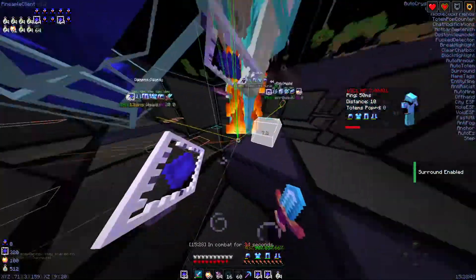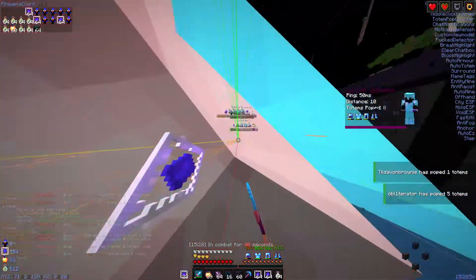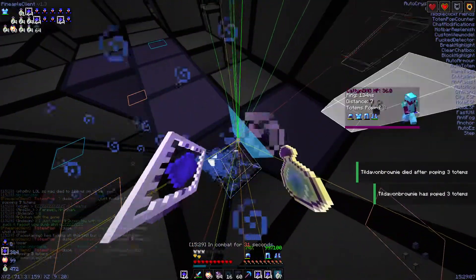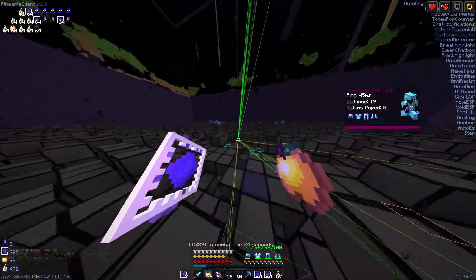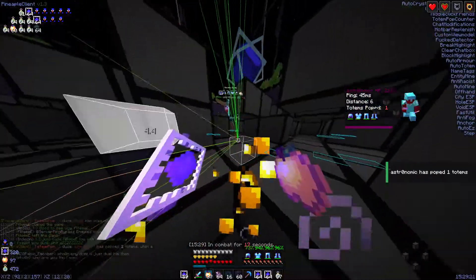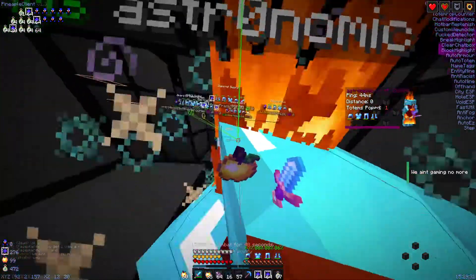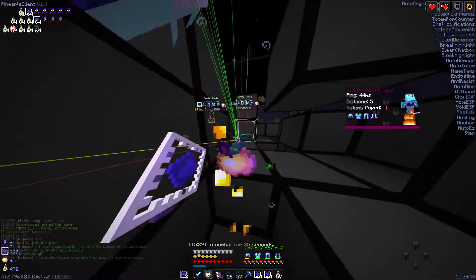You can see the outer armor here. I put it on the other side — there we go. I used main hand because for some reason the server forced everyone to use main hand. I popped a totem. Reverse stacker.